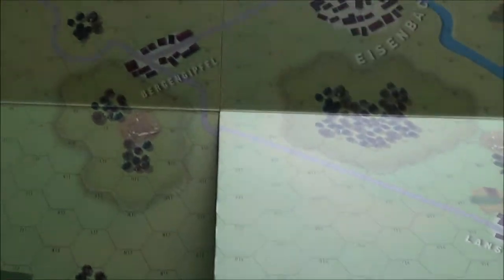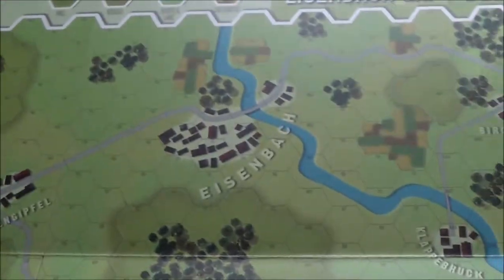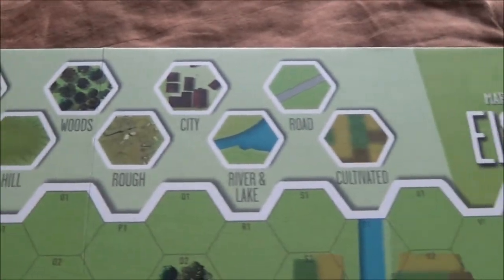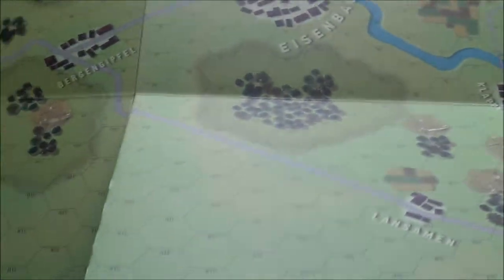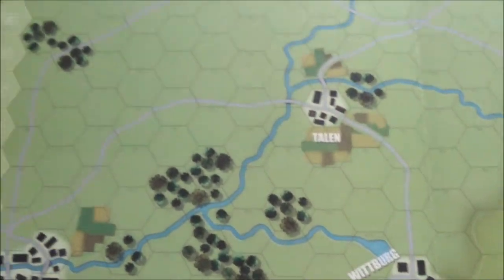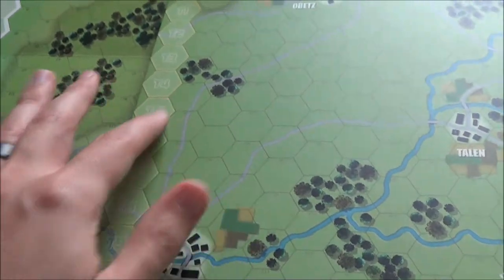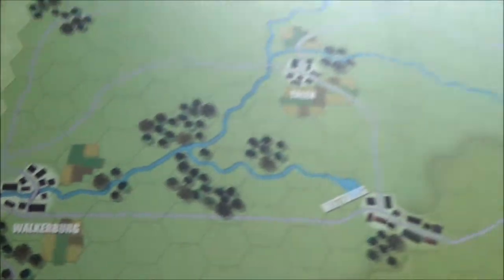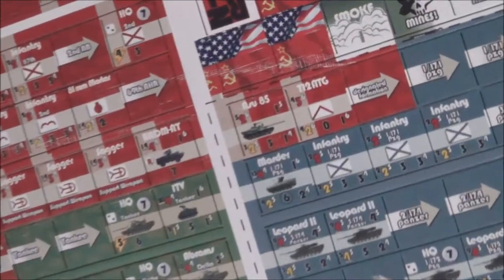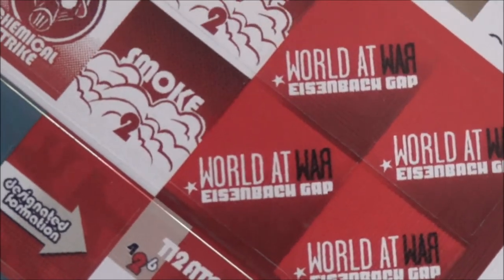And then the America Conquered ones — there's an Eisenbach there. Super cool. I really like the trenchwork up there. Clean, you can tell what everything is. Decent sized hexes as usual. So other than some missing ink issues, excellent implementation of the counters for a World at War — Eisenbach Gap.